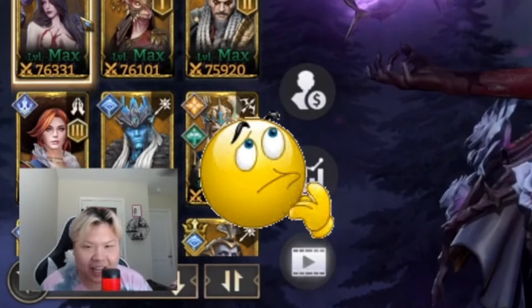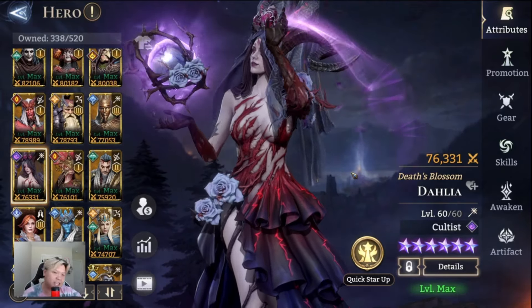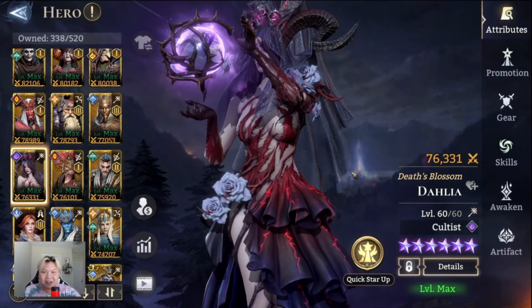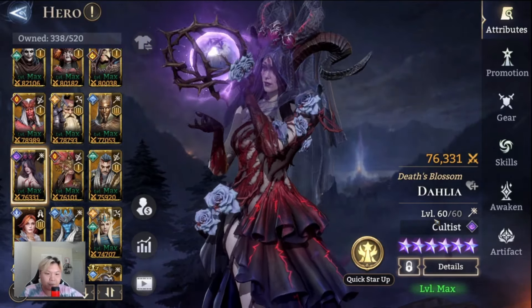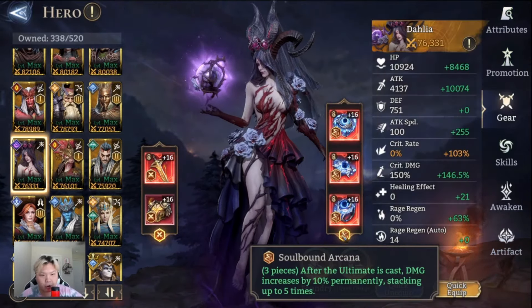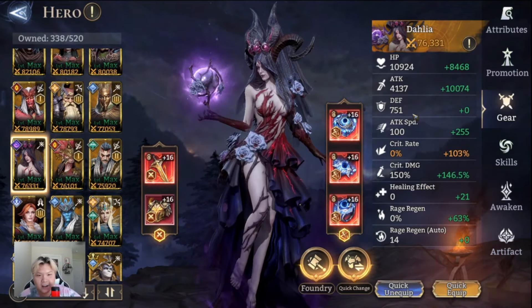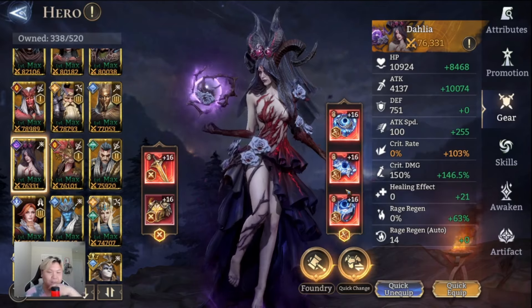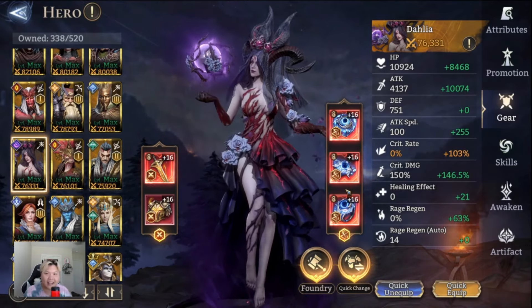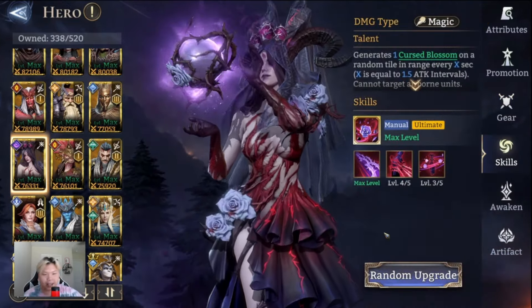Can she beat Gear Raid 1 Stage 21? She's Dahlia the Death Blossom. I made a video on her yesterday — she's actually pretty cool and fun to play with. I've maxed out her level, max promotion, and I have the Soulbound Arcana gear. The stats are great because it's all ancient gear — I'm using the best gear on Dahlia to see her best potential.